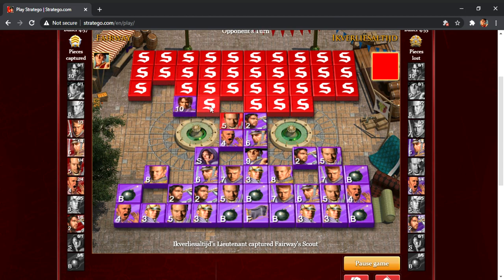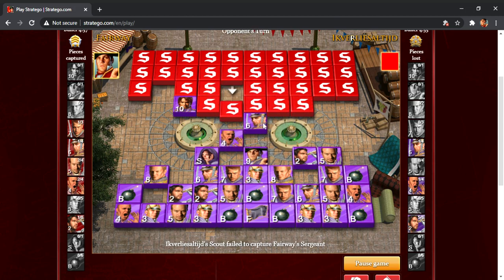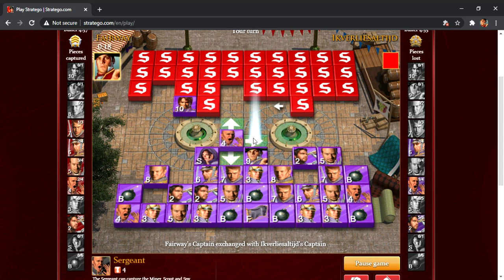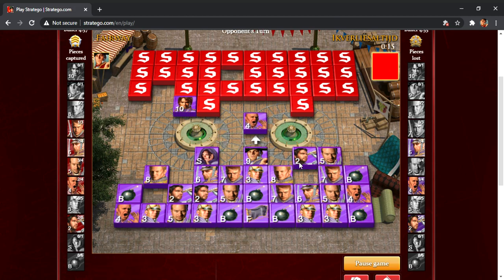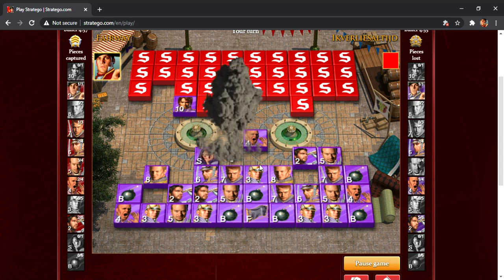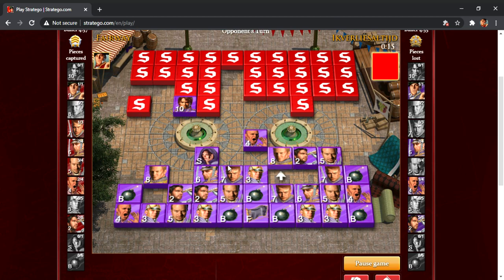Hopefully that's not the spy — and it's not, so that's good. I'd prefer, actually, to trade marshals there than to get that captain. I'm just going to end up giving up this captain to take that lieutenant. I just want info at this point — hopefully it's a general. He's going to trade with me. I'm not doing badly at all at this point. There's no way that's his marshal — that would be a crazy marshal spot. I didn't want to let his general in; I think that would be absolutely insane to be the marshal.